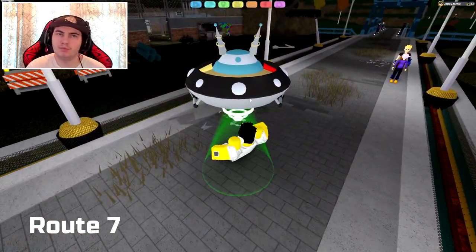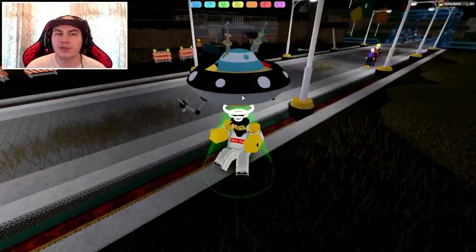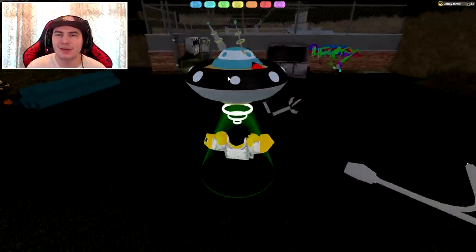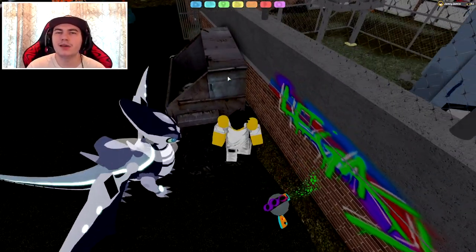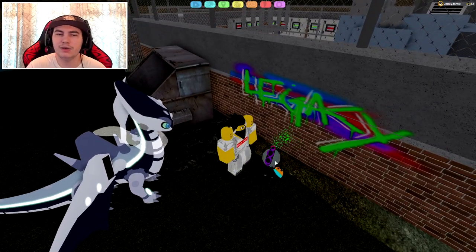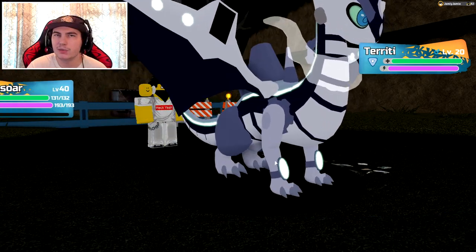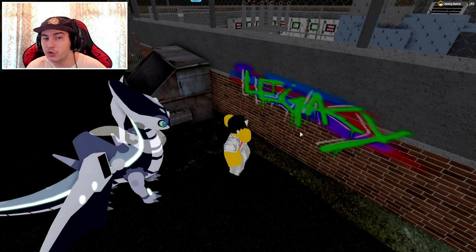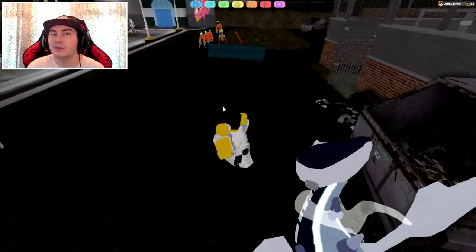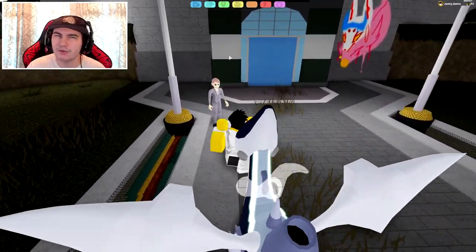Pretty sure only one of them can spawn at a time, so if you see one, there won't be any more on the Route. If you walk up to it, it's just going to be a little Lumen spray painting and tagging up the entire Route 7. Once you see it, you can click on it and it'll transfer you to battle — capture it or run away. I'm going to run away because I've already caught five of them. Once you've caught five of them for Mastery, you don't really need to hunt for it anymore unless you want the Gamma version.